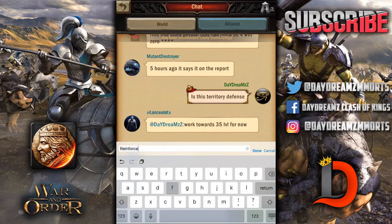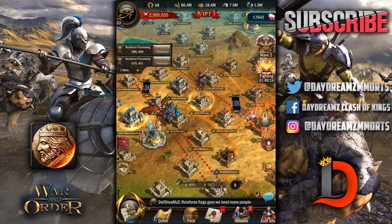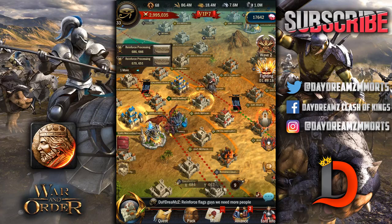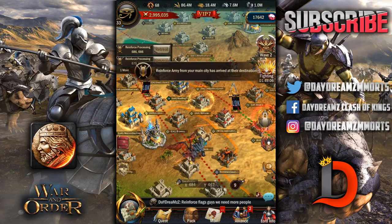Reinforce. We need more people. We're working on that castle level 29 now. We've got our drill grounds going up. Next I'm going to get the wall. I almost have enough in my depot to get the wall done. I've already got the food, and I've got a lot of the iron and stone in my depot. I just really need to go grab some wood — I need a little bit more wood.